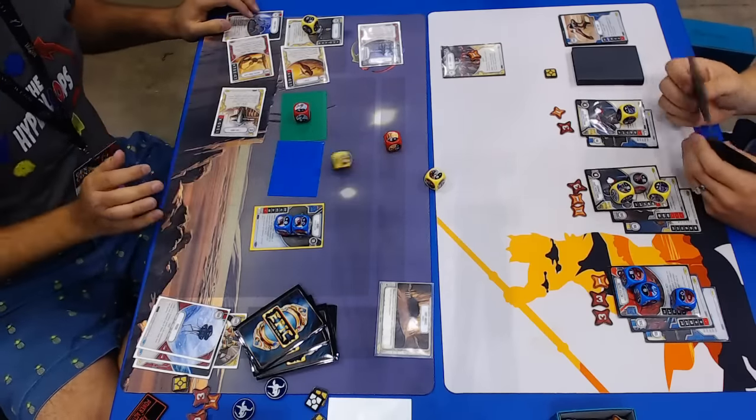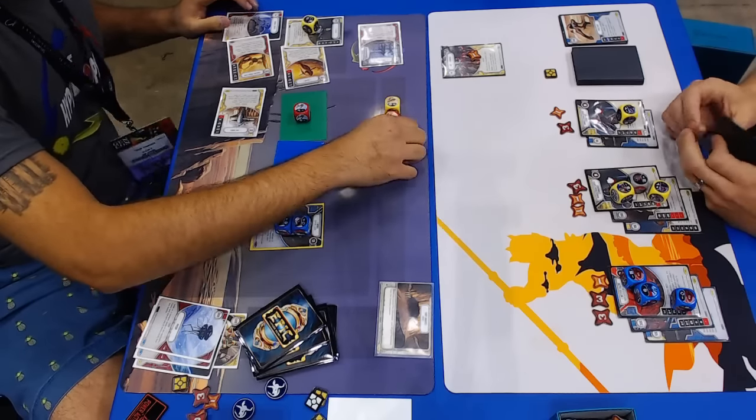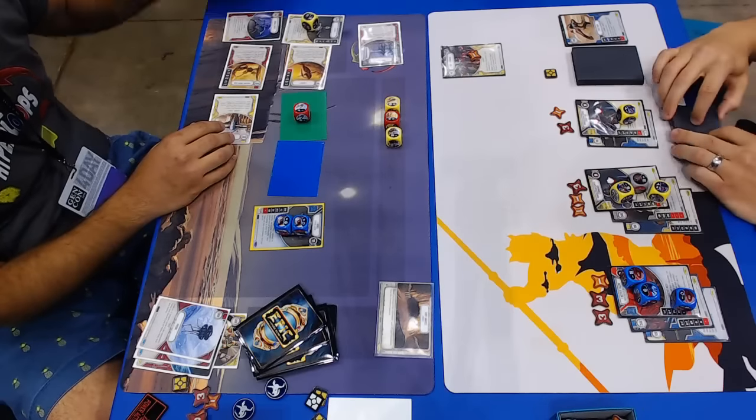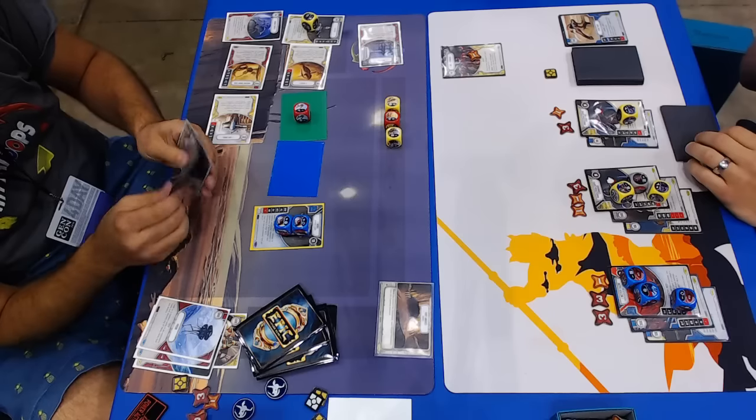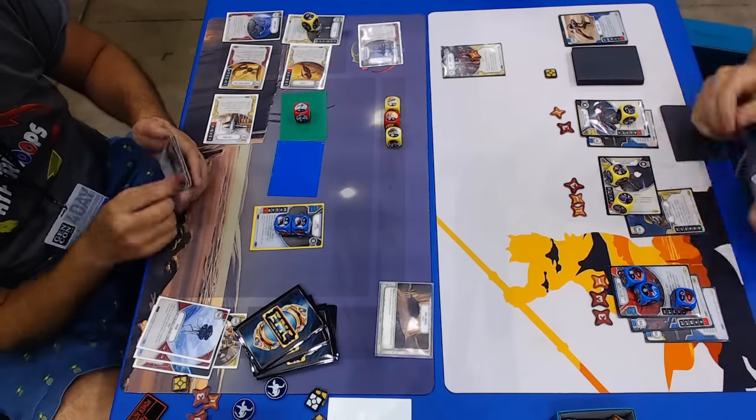Nick rolled Archangel, so it lets him roll three vehicles at the same time. That inundates with dice, and villain decks can't mitigate a lot of dice at the same time. I can't really tell what those are, but I'm guessing not a lot of damage. He's letting that Chance Cube bounce.